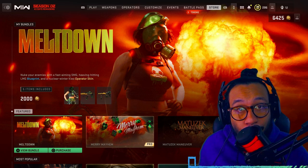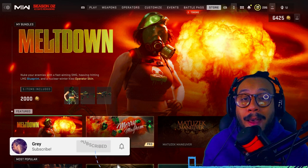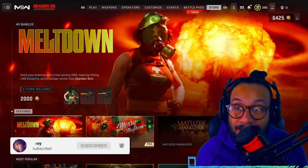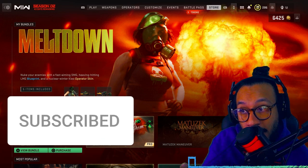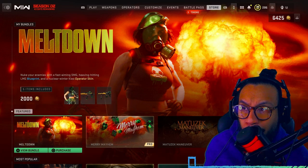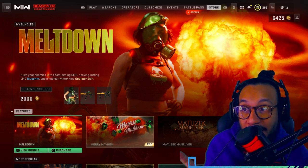Hey, what's going on guys? It's your boy Gray here, welcome back to the channel. The new Meltdown bundle is now available in Modern Warfare 2 and Warzone 2.0. This bundle costs 2,000 COD Points. It says here: nuke your enemies with a fast-aiming SMG, heavy-hitting LMG blueprint, and a Nuclear Winter Clio operator skin.